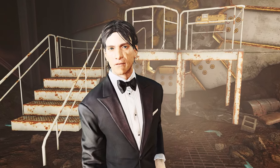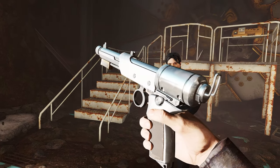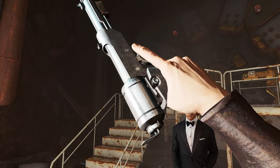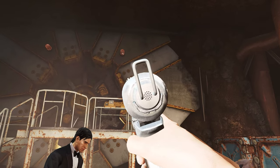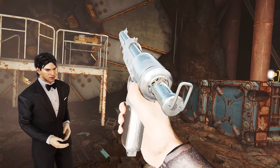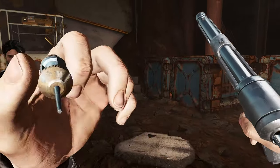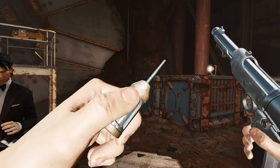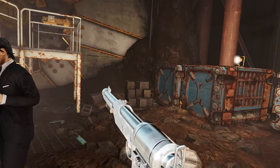Take a look at it for yourself while I go over a few things. In its default state, this weapon, like the show, is a syringer-based weapon, as in it shoots tranquilizer rounds. I thought this was kind of boring — even in the trailer for the TV show it doesn't always work. So I also gave the option to turn it into an energy blaster-type weapon, which now makes it pretty fun.